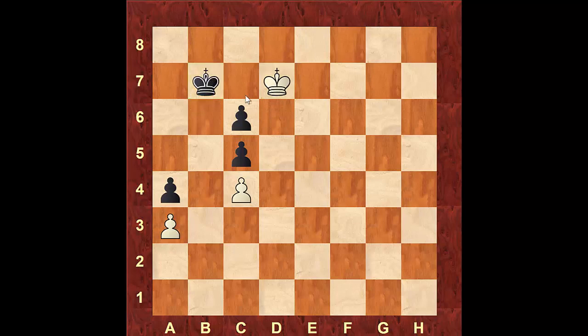If white tries to break through, black will simply maintain the opposition and white is not going to make much progress. So going back to the beginning — how can white win this game? The first step is to regain the opposition. White will be able to do that by coming to the square f5.